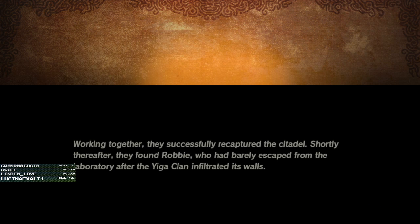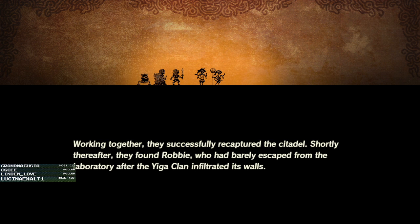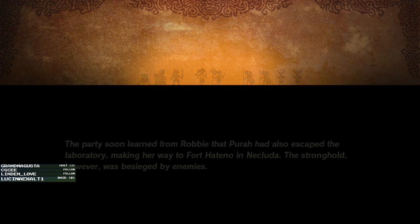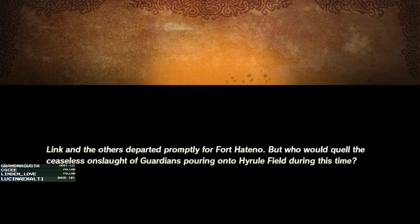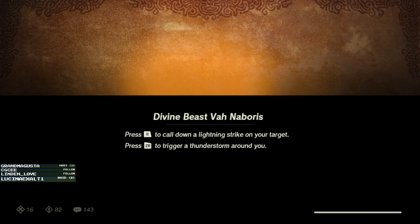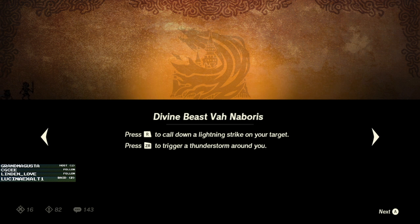Working together, they successfully recapture the citadel. Shortly thereafter they found Robbie, who had barely escaped from the laboratory after the Yiga clan infiltrated its walls. The party learned that Pura had also escaped to Fort Hateno in the Pluda - but the stronghold was besieged by enemies. Link and the others departed promptly for Fort Hateno. But who would quell the ceaseless onslaught of Guardians pouring onto Hyrule Field? Are we gonna get to field a vehicle? Oh, Vah Naboris - yes! Sweet!